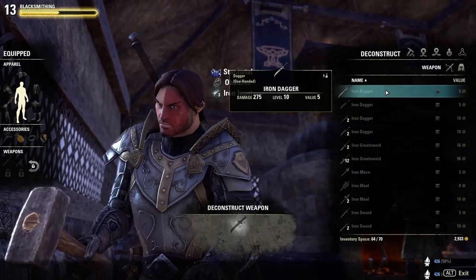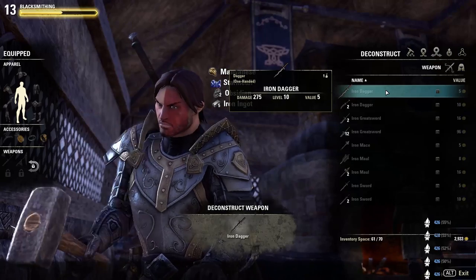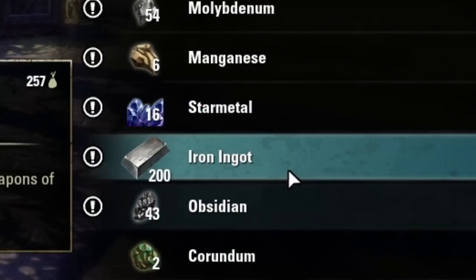I recommend you keep doing this until you have at least 100 iron ingots, because then it sells a lot easier.